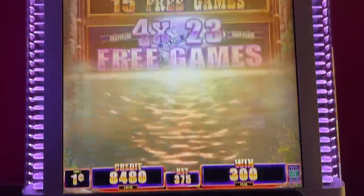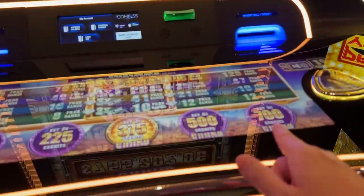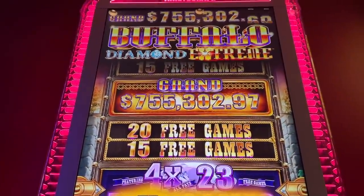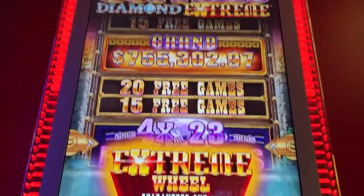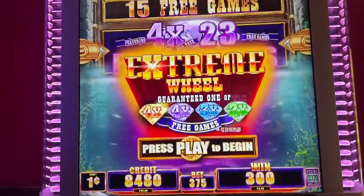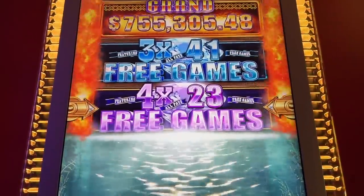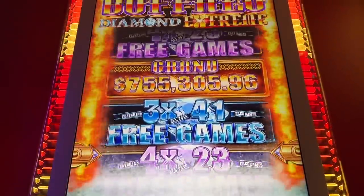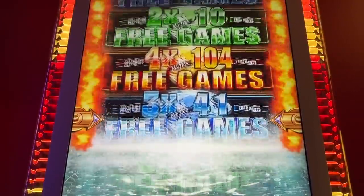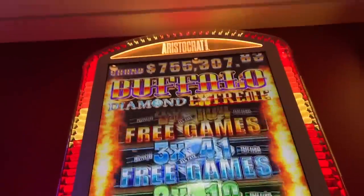Look what I got — I got an Extreme Wheel! I didn't have to bet max in order to get a multiplier, and I get a chance at the 4X — the top one, the 104 — because I got the Extreme Wheel symbol. I'm excited. It's like a discount — didn't have to bet $7 max. Guaranteed multiplier. So most likely I'll get the 2X. The new Buffalo Diamond Extreme, here at Circa.